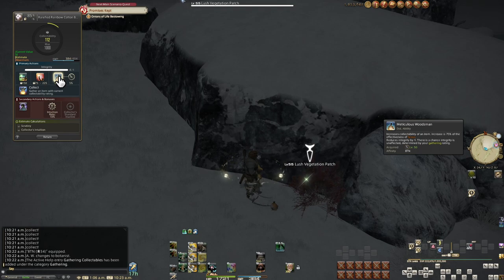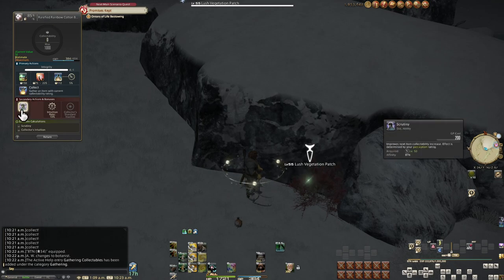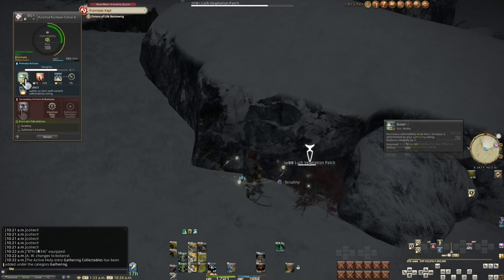At best, I mark it at a 5% proc rate in level 80 gear on these level 55 Heavensward nodes. Potentially you get an extra collectible, but otherwise, do not rely on Collector's Standard at all. There's also a lot more to this system, but that about covers it for a surface level overview.